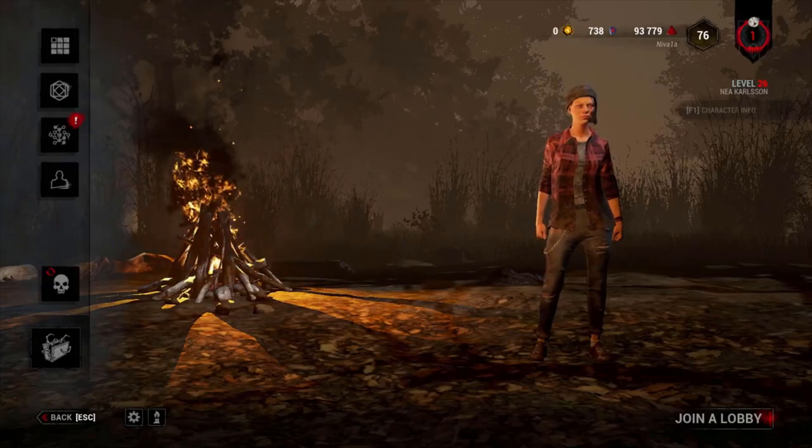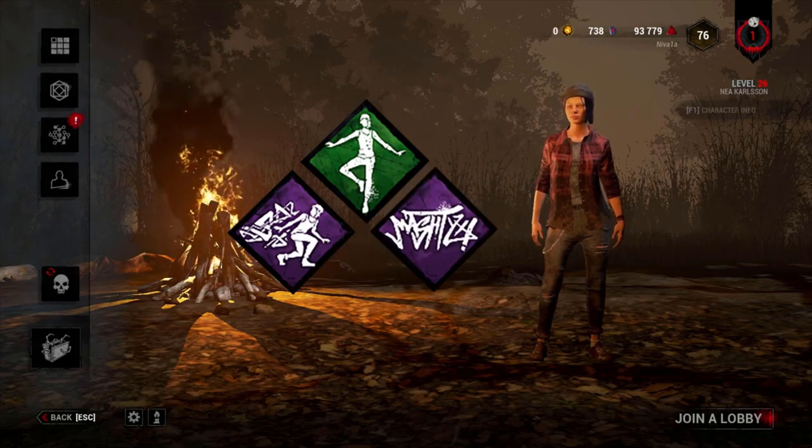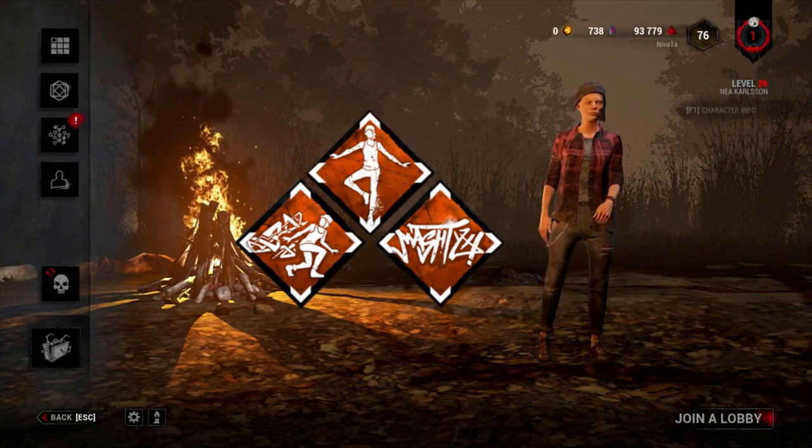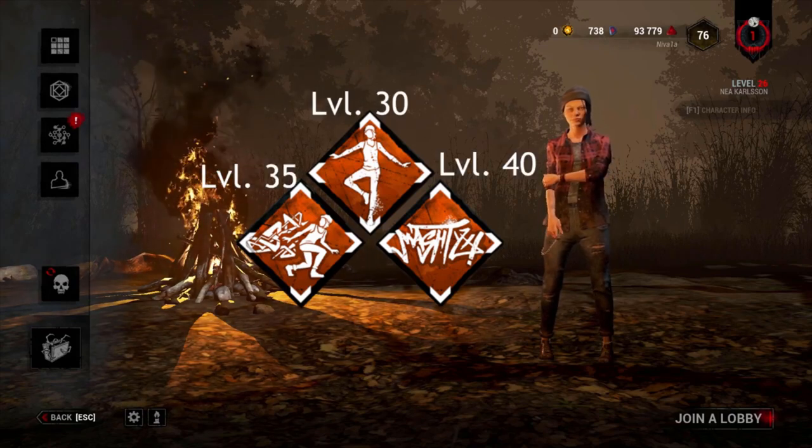Nia's three unique perks are Balanced Landing, Urban Evasion, and Streetwise. The teachable versions of these perks appear on her Bloodweb at levels 30, 35, and 40.